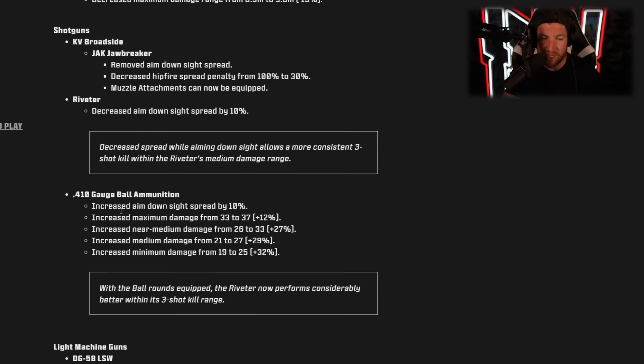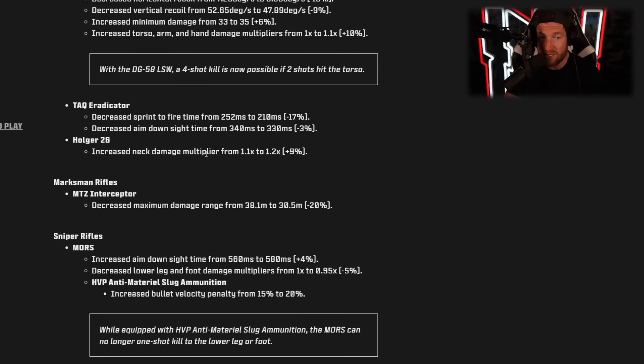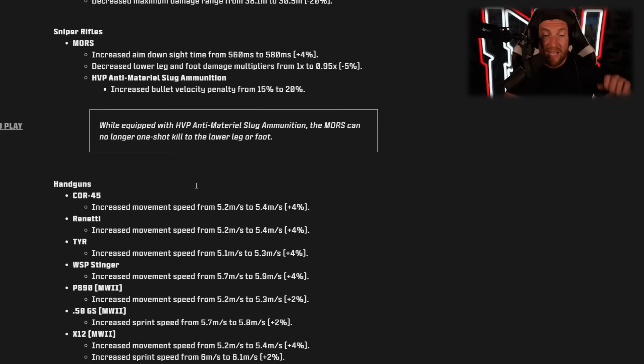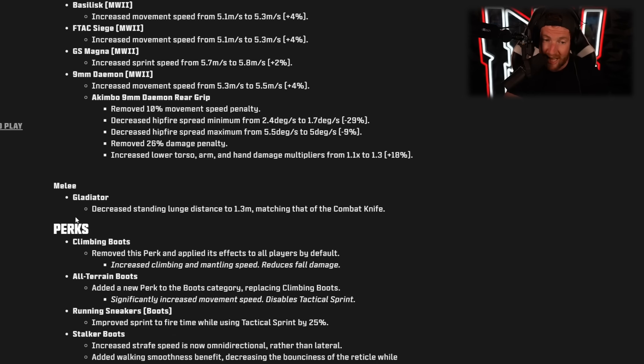Similar shotgun changes to what we saw in Warzone. The TAC Eradicator got decreased sprint-to-fire time and decreased aim down sights time — a buff. The Holger-26 got increased neck damage multiplier — a very small buff. The Mors Sniper Rifle got increased aim down sights time and decreased lower leg — a nerf. Handgun changes are the same as in Warzone — slightly better movement with most handguns. The Gladiator melee got decreased standing lunge distance to match the combat knife — a nerf.